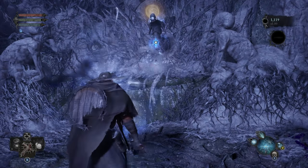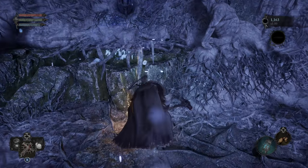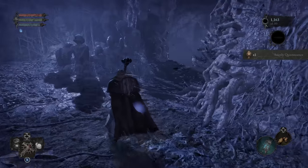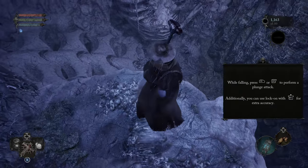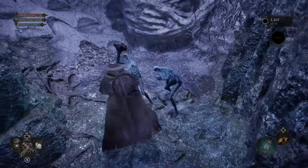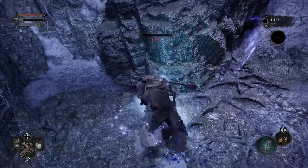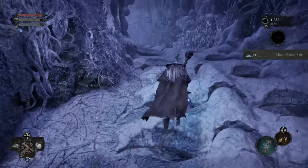Anytime you see a little aura on one of these things, that means it has a synchme quintessence. This is going to be what increases our healing, so always keep an eye out for those — not that it's going to matter, because I'll be telling you where they're all at. Now we're going to drop down again. This was actually supposed to be the plunge tutorial, but too busy loving my new hammer.